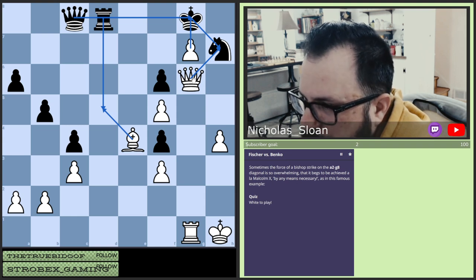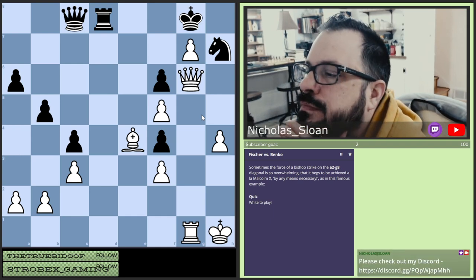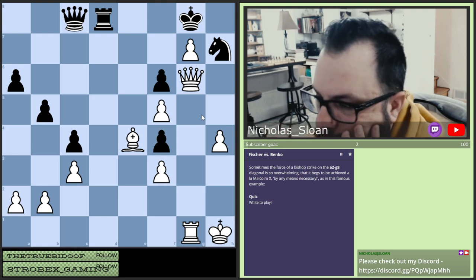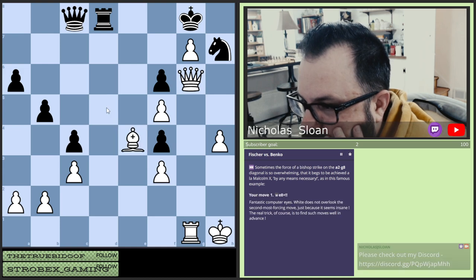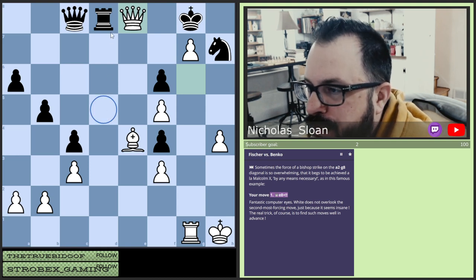It doesn't matter though — we lose. That doesn't work. I feel like that's our place to start though. We're going to try it because I feel like that's, yeah — any means necessary. Removing the defender of this square.